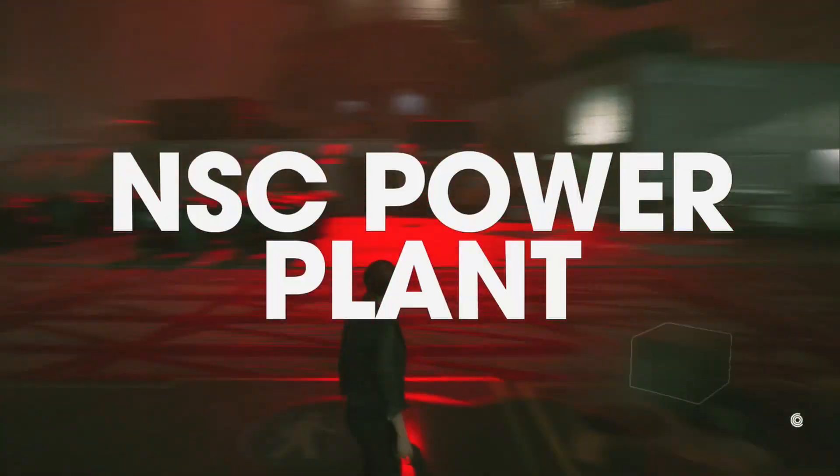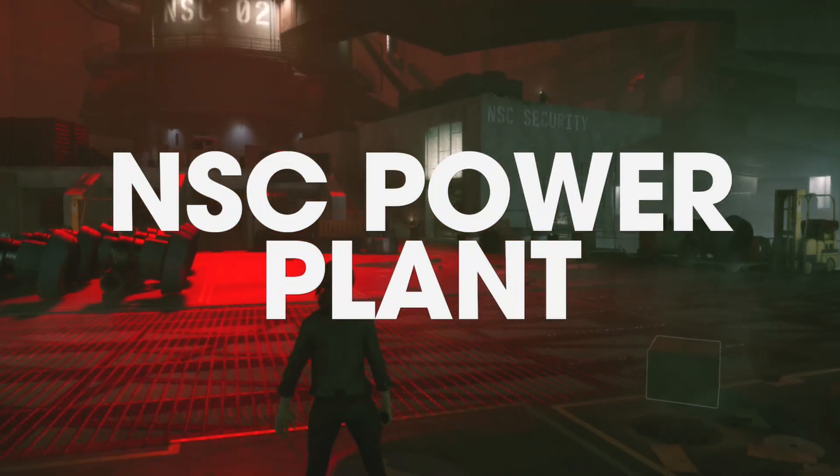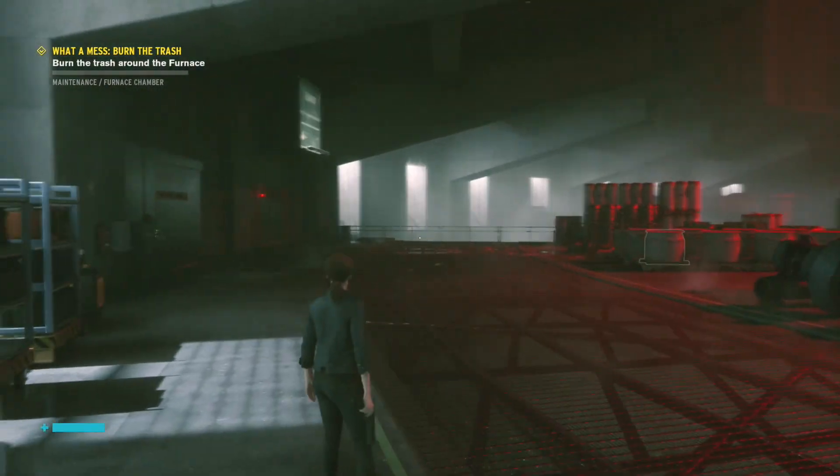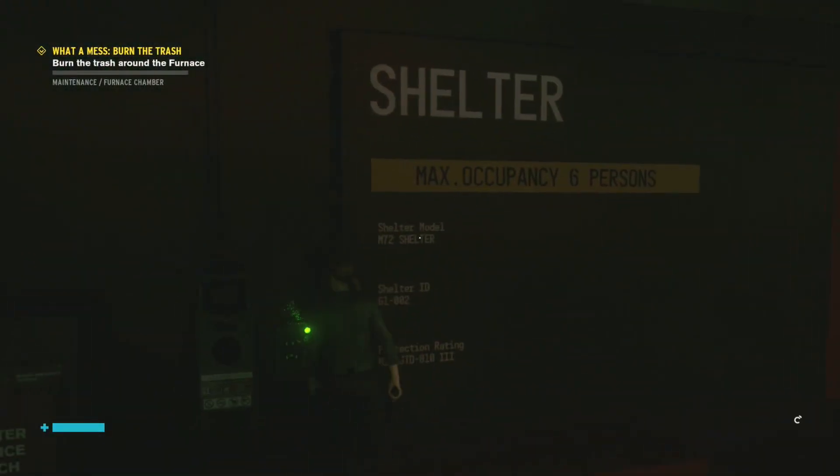As you follow the path, you will see we are now at the NSC Power Plant. I run around here, I find a shelter but I don't find anything else. You just want to run into the only way you can go and talk to this fella.